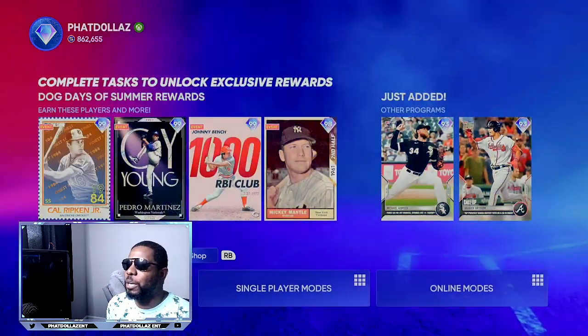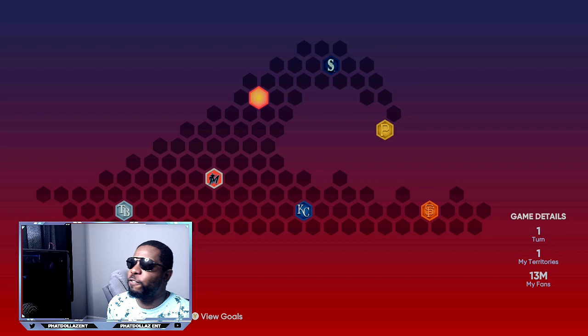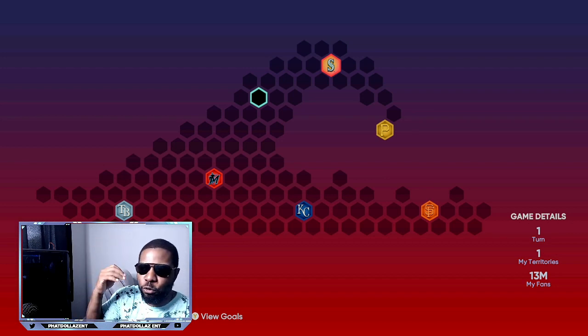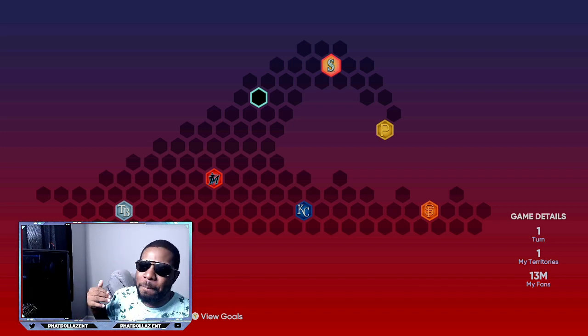While you're waiting on him to sell, jump into conquest and play your stronghold game. Within five to seven minutes you should see your Mickey Mantles start selling. If you do three at a time that's 4,000 plus 4,000 plus 4,000 — 12,000 stubs every five to seven minutes.